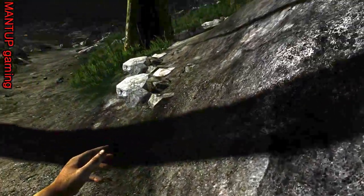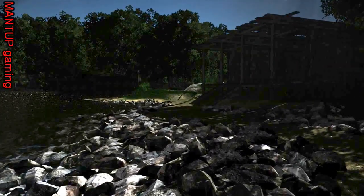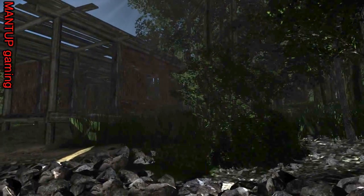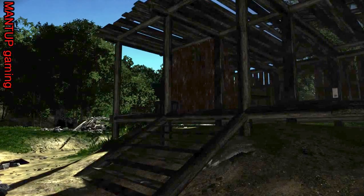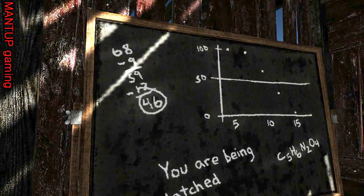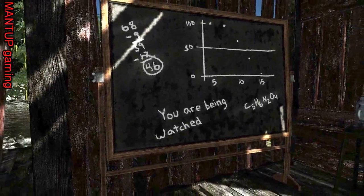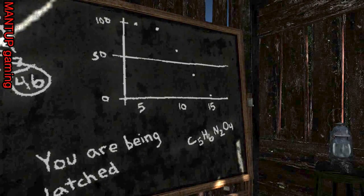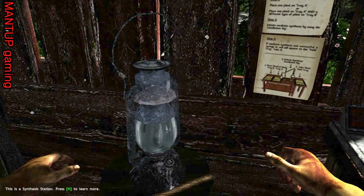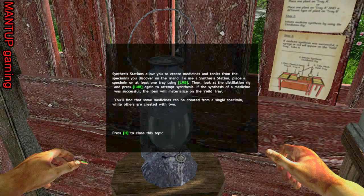Common sense to grab the knife for protection, but this is an indie game so I'm not gonna complain too much. Pretty music. This is a half-built cabin — someone built it and I guess it's a laboratory. Like a shitty job on the cabin — half-assed it, because if it rained you'd be soaked. I think I could do simple math on a chalkboard. You're being watched. That's awesome to know. C5H6N2O4 — I'm not sure if I'm gonna need that information. This is the Synthesis Station — press H to learn more. Synthesis Station allows you to create medicines and tonics from the specimens you discover on an island.